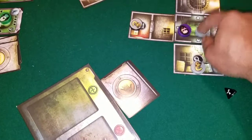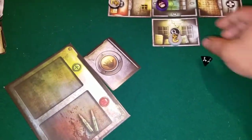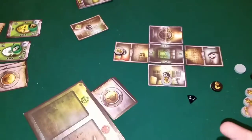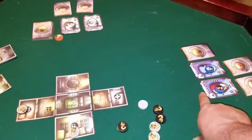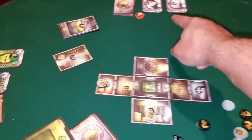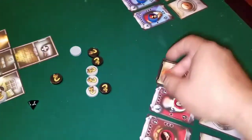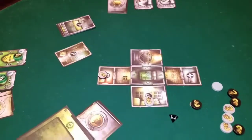If somebody is in the same space as a parasite, they get attacked. If it's a gray parasite, they take one damage; if it's a black one, they take two. There's a marker that gets passed around — the player with the marker does the parasite phase before their turn, then passes it to the next player, and so on.